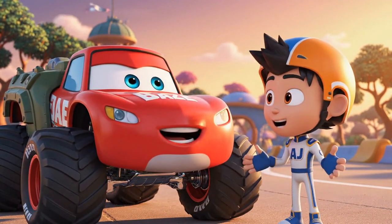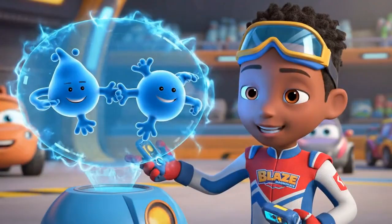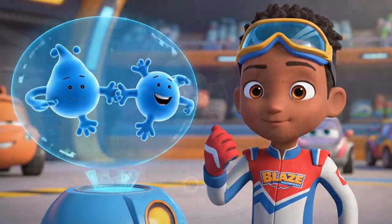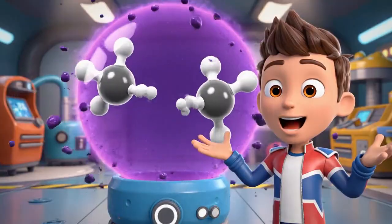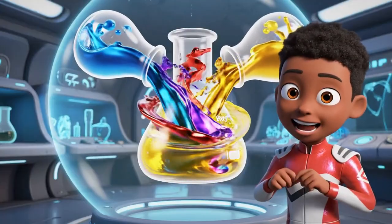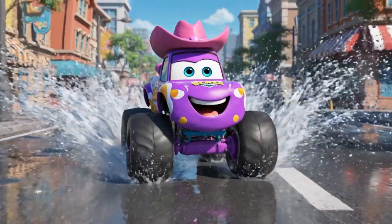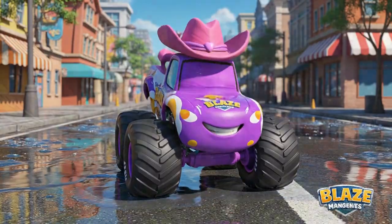And we couldn't have done it without you, AJ! We learned that the glue was sticky because of adhesion — the molecules held on tight! We used a solvent to break those sticky bonds and wash the glue away! And we made the solvent by creating a mixture of three different chemicals! Well, the glue is gone, but these streets sure are slippery with all this water — it's like a giant slip and slide!